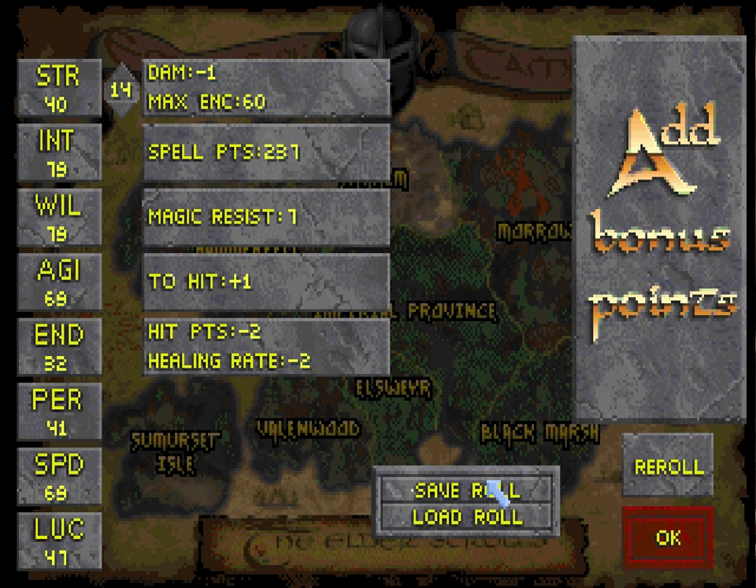On the first character creation screen, you can play around with the baseline stats, but then after that you get to roll more stats later. The way that works is you get 1 to 10 points in each stat randomly, and then you also get up to 14 more points to distribute at your leisure. If you hit re-roll enough, you'll get something great — and that's what I got. My stat setup is really nice; I actually managed to get my strength up to 40.